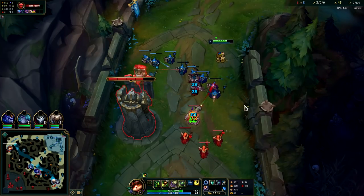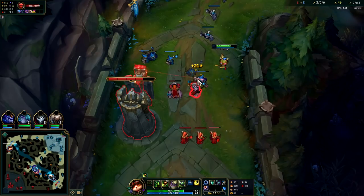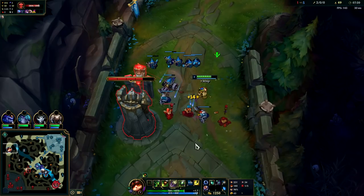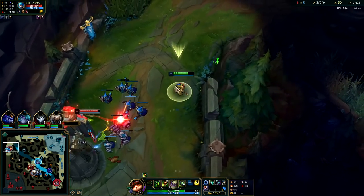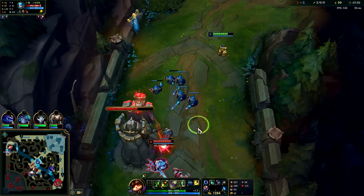If you're going for more of an on-hit build, Berserker's Greaves are really really good. I'm going AP though, that way my mushrooms can actually do stuff. We're gonna throw in a straight auto but now our poison is gonna make the turret aggro, so we have to be really careful with how far we go underneath.